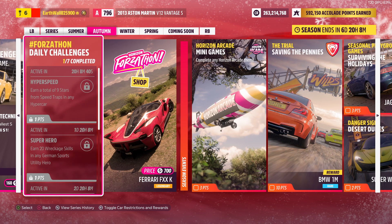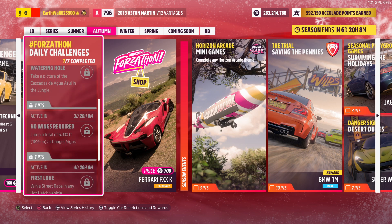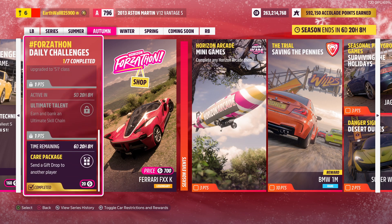Next up: earn a total of 9 stars from Speed Traps in any Hypercar; earn 20 record skills in any German sports utility hero; take a picture in the jungle; jump a total of 6,000 feet at a Danger Sign; win a street race in any hot hatch vehicle upgraded to S1; and earn an ultimate skill chain.